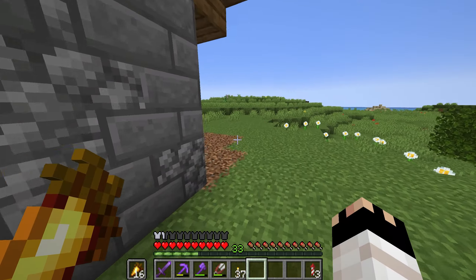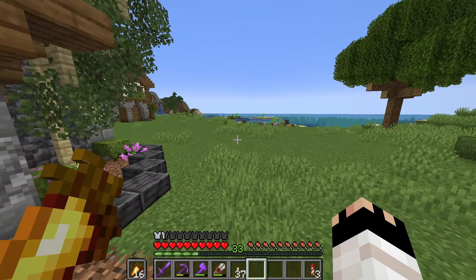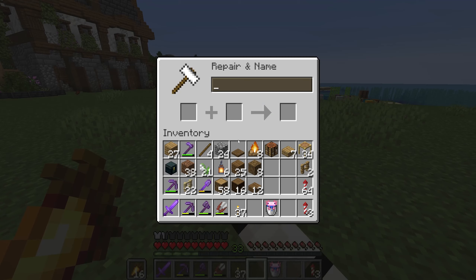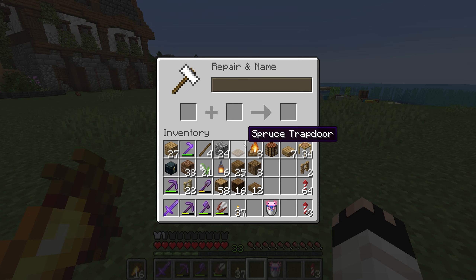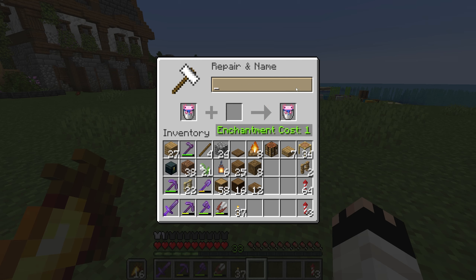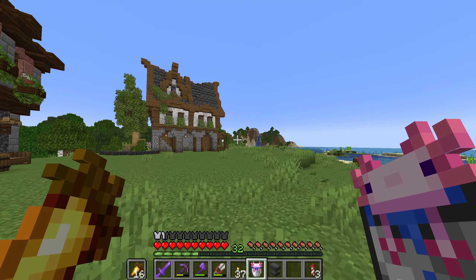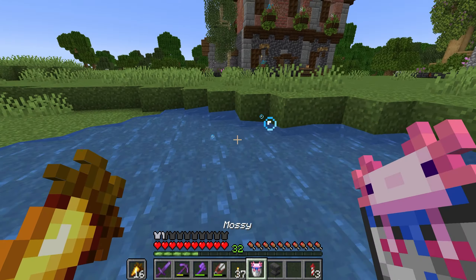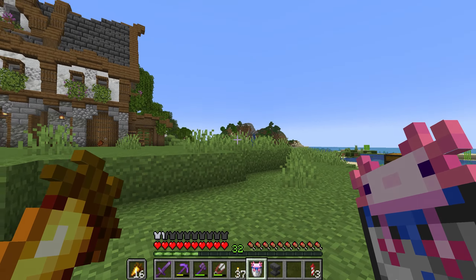We're going to be naming our very first axolotl that we caught in the last episode. Thanks to the suggestion by Slothy Pearls in the comments, we're going to name it Mossy — as once we found it, we finally had some luck finding the famous moss block. So we're going to name it Mossy. Our very first axolotl, Mossy.